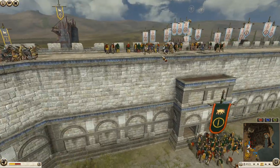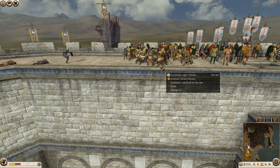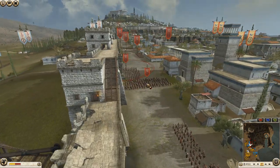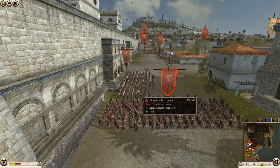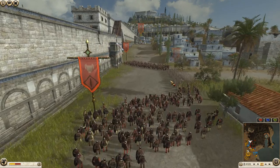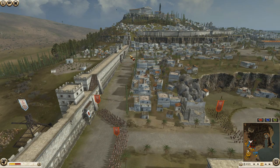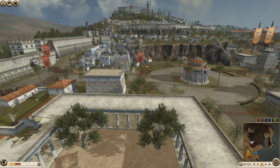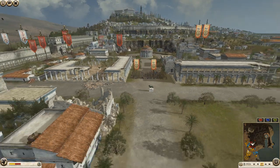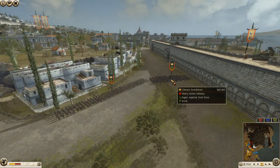Celtic warriors from Arverni are making their way up onto the wall — combat has begun! A lot of Nabatea just showed up: axe warriors, Nervian swordsmen, more axe warriors, some Nabataean heavy archers, two units from Nervii, some Celtic warriors, and more Celtic warriors.